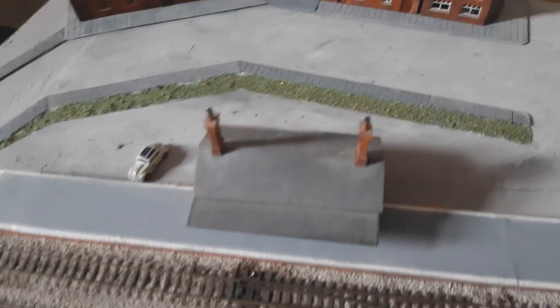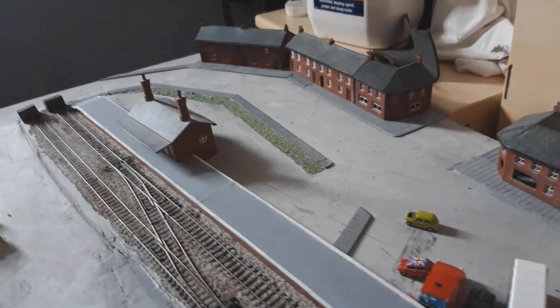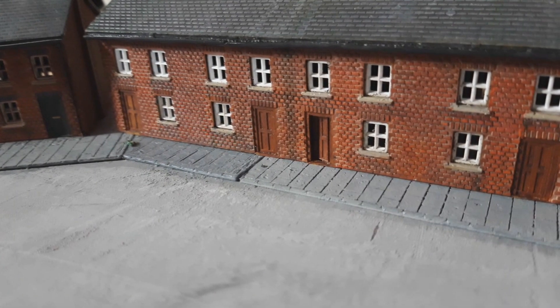I can pad down and remove the odd bits later to neaten it. Now I've got a nice sharp edge with which to put a wall — great, looks pretty good to me. These buildings aren't finished yet, nor are the downpipes — a bit more paint needed.